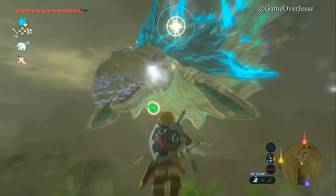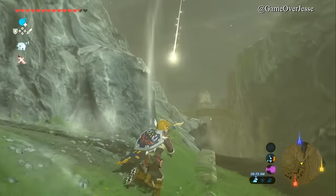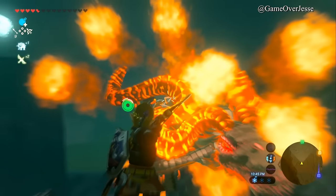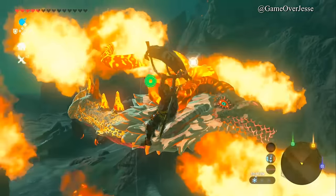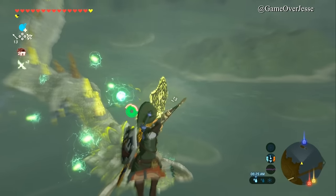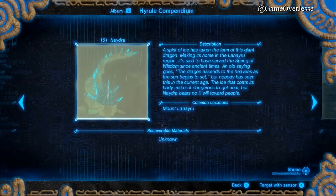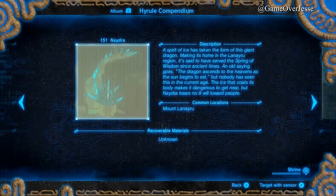The Hyrule Compendium gives us a little bit of information about Naydra. It describes it as a spirit of ice that has taken the form of this giant dragon. Making its home in the Lanayru region, it's said to have served the Spring of Wisdom since ancient times. An old saying goes the dragon ascends to the heavens as the sun begins to set, but nobody has seen this in the current age. The ice that coats its body makes it dangerous to get near, but Naydra bears no ill will toward people. Common locations include Mount Lanayru, and the recoverable materials are unknown. It basically gives the same generic description to all three of the dragons.